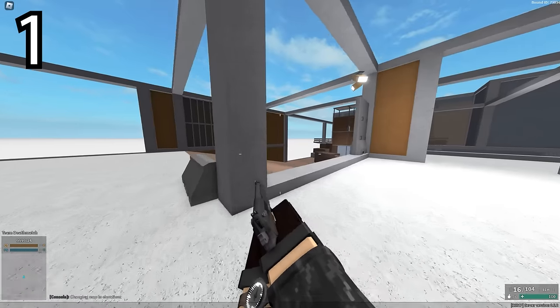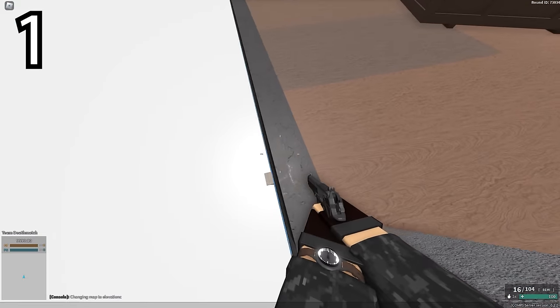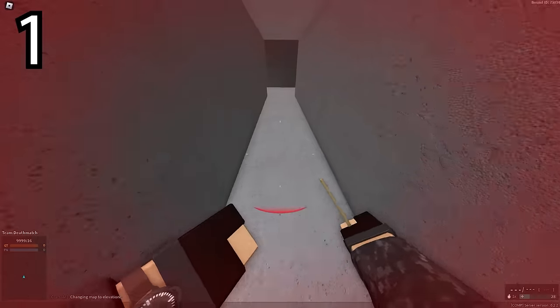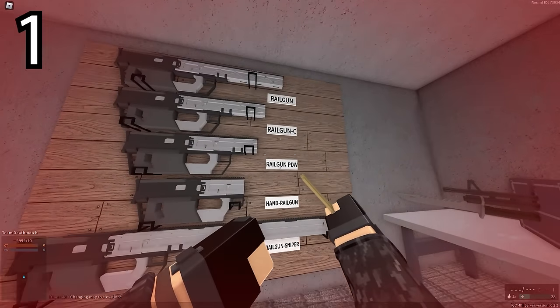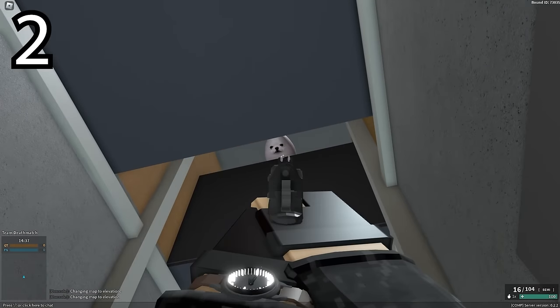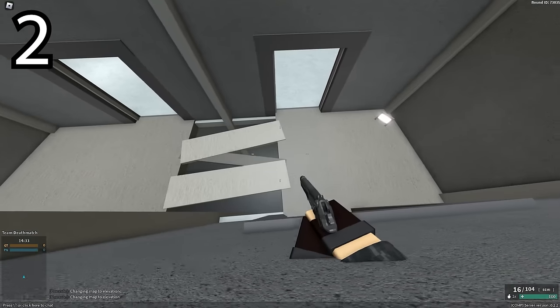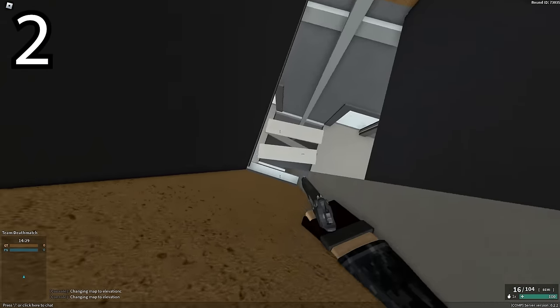Starting with the first one, the competitive version of Elevation has a special little room - I'm not even gonna say anything, I'll just show you. There are also egg dogs on the competitive Elevation - well, there are like two versions of Elevation on competitive, but one of them has egg dogs.